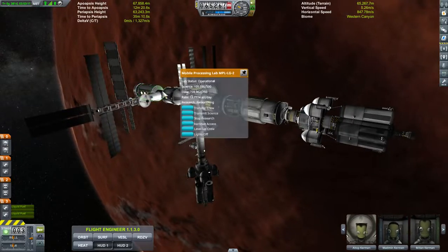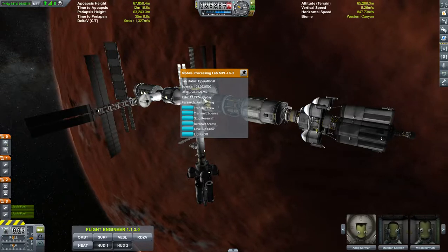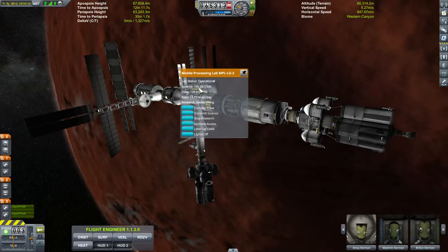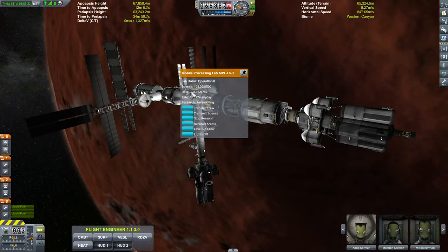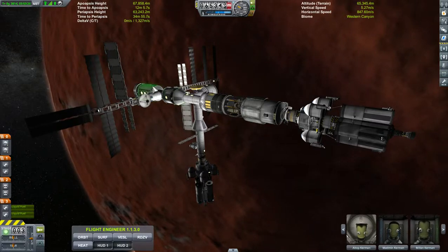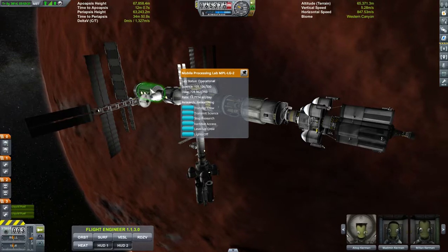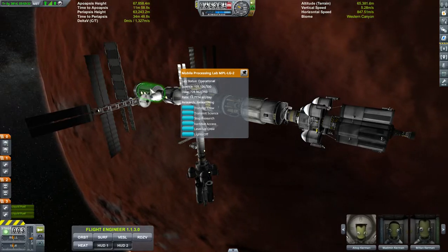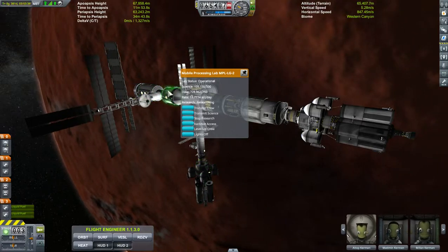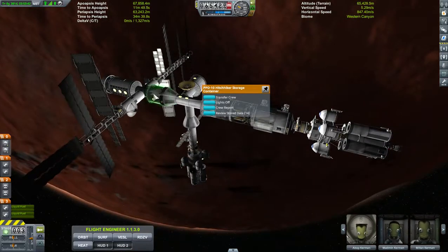The scientists are working — they are producing 13 science per day. So far we've got 105 science to be transmitted back, which is pretty good. A lot of the science that was in here was collected high above Duna or on the way to Duna, maybe over the Sun, so they dropped it off. I think I've got 14 stored in here.